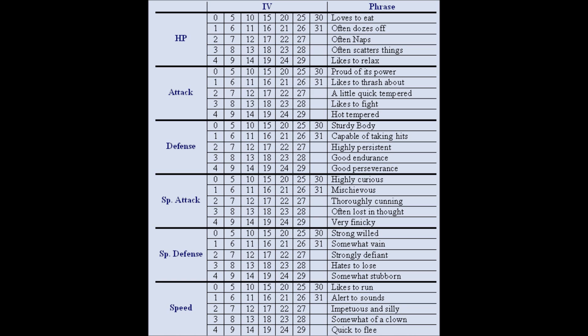The next value that determines a Pokemon's stats is the individual value. This value cannot be seen, but it is implied under a Pokemon's characteristic. There are very many characteristics that a Pokemon can have, and they generally indicate what the Pokemon's strongest stat is. For example, a Pokemon that likes to run has its highest stat in speed, whereas one that is proud of its power has a strong attack stat. These individual values can rank anywhere between 0 and 31, and directly correspond to one extra point at level 100 for that stat.